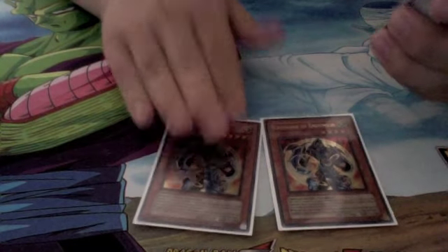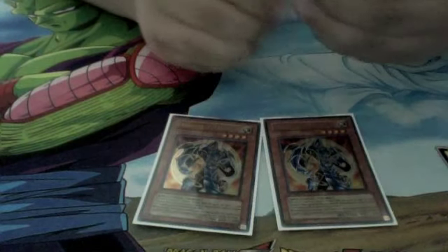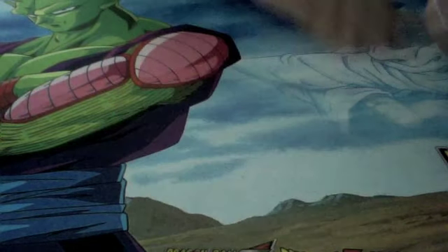Next up, Crusader of Endymion. A 1900 Beat Stick. When summoned as Gemini, its attack points can go up to like 2,500 if you place a spell counter on the card.